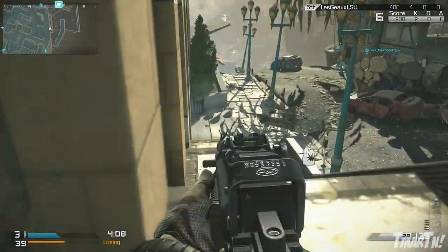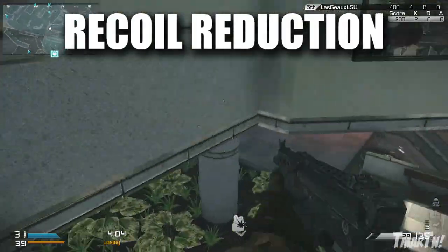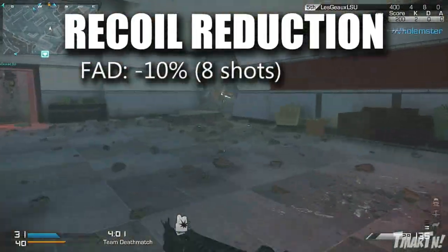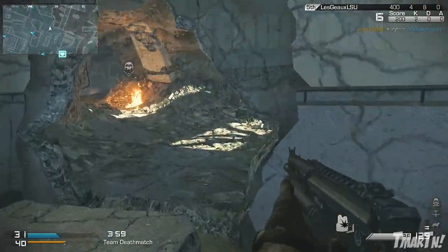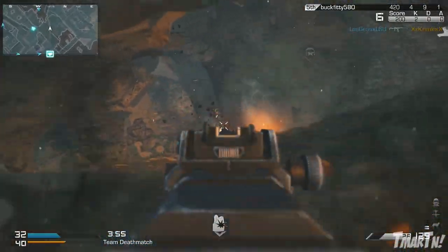Starting off, let's look at the weapons that have a recoil reduction for the first couple of shots. The first one is the FAD, which has ten percent less recoil for the first eight shots, which is insane. That's a super long time — eight shots. No other gun compares; most of them are in the one to three range.